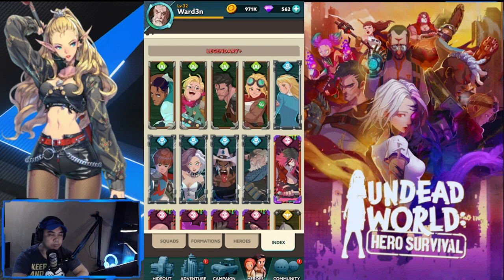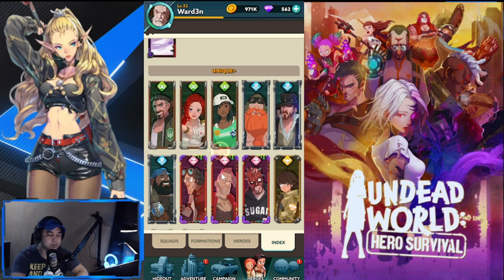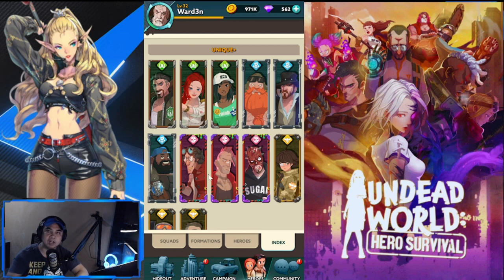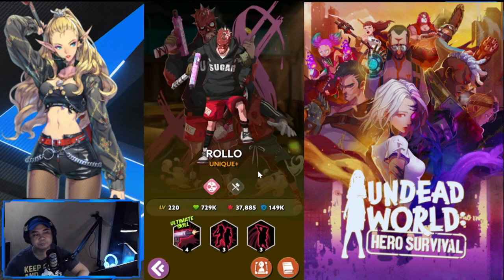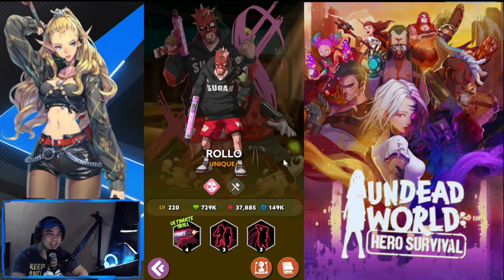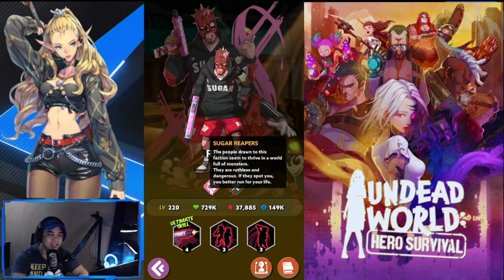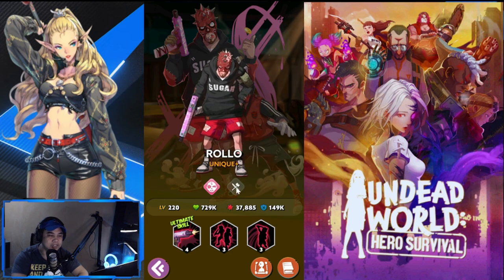In the index, I'm talking about the unique and unique-plus heroes. They are in the middle tier in terms of our hero tiering. Let's start with Rollo. Rollo is a social media influencer and he belongs to the Sugar Reapers. He is a melee hero.